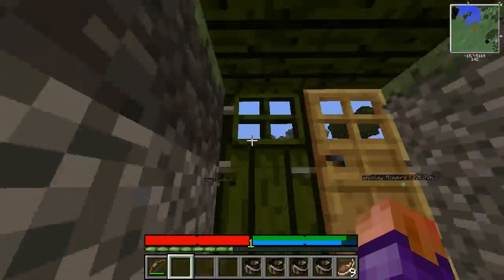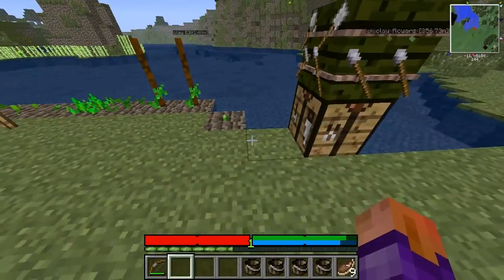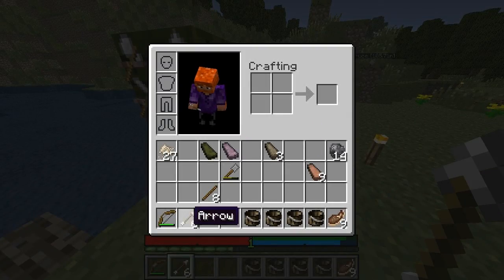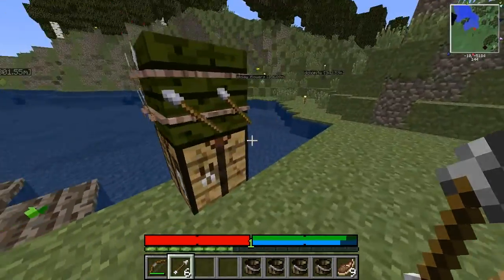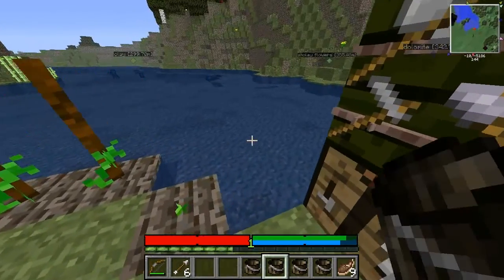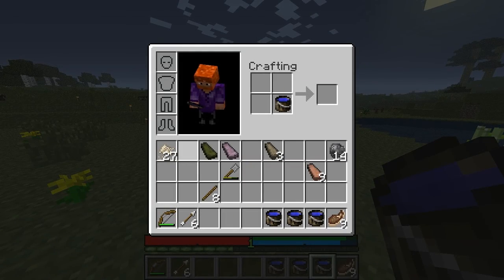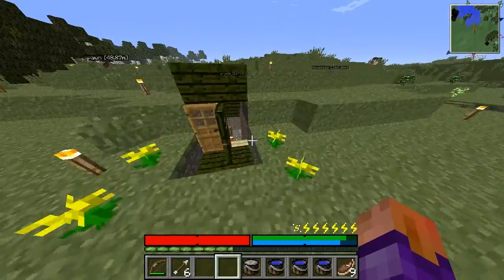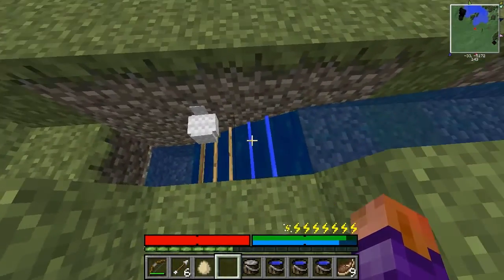I tried killing a cow with a bow and arrow and it took about ten shots, whereas the javelin took it in three. So it seems like the javelin does more damage to animals — I thought they did similar damage, or the bow did more. Because I killed that spider in four or five bow shots. Maybe it's only animals that take more from the javelin. Either way, I got a set of tools out here all ready to go, and this is almost full.